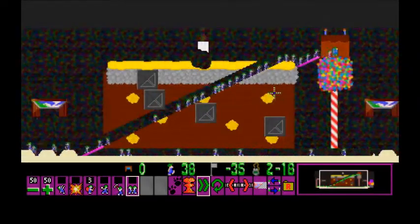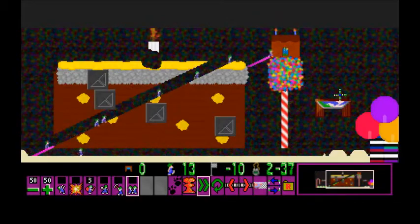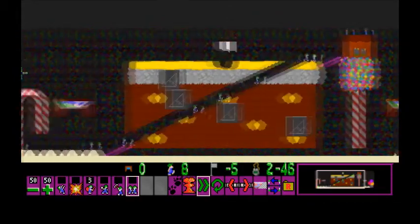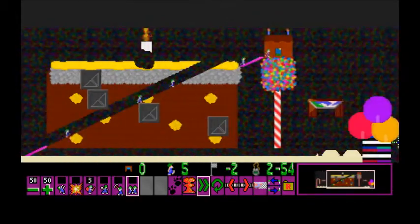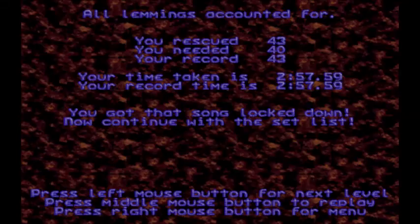And everyone just walks to the exit. I like these nice, simple levels. Definitely a significantly easier rank than basically every other rank in the level pack. I swear the tutorial rank was harder than this — but maybe that's also just a case of me being a better Lemmings player than I was at the beginning of this Let's Play. We might be able to finish the Encore rank in the next video, which is insane.